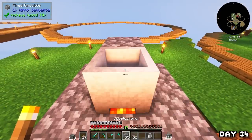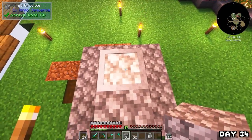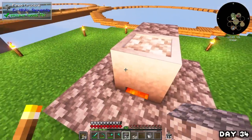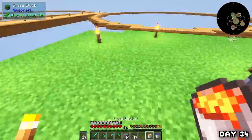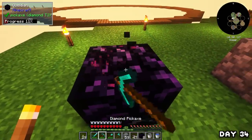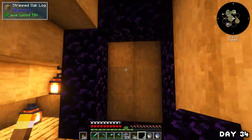On day 34 I used the fired crucible to smelt cobblestone into lava and then turned the lava into obsidian — I have no clue why I didn't think of this sooner. I sat next to the crucible, topped it up with stone when needed, took out the lava, made obsidian, and picked it back up, continuing the cycle until I had enough for an enchantment table and a portal. Then I built the portal underneath the stairs.